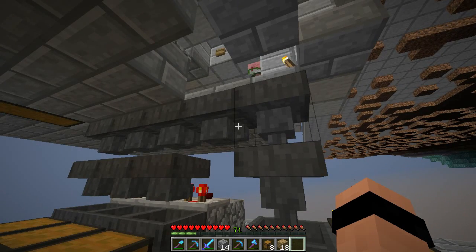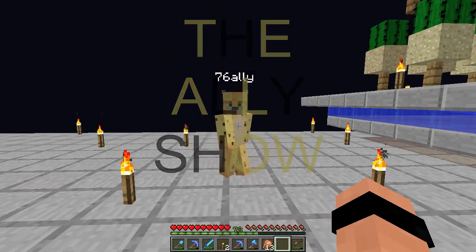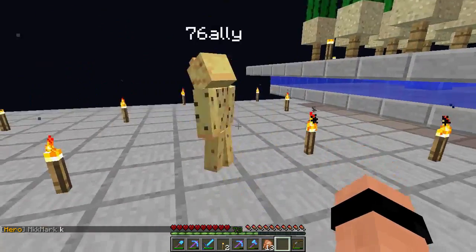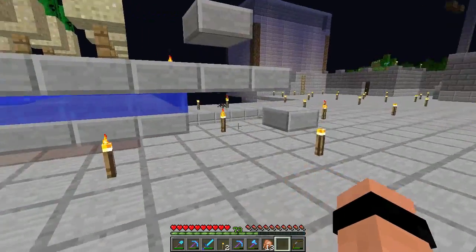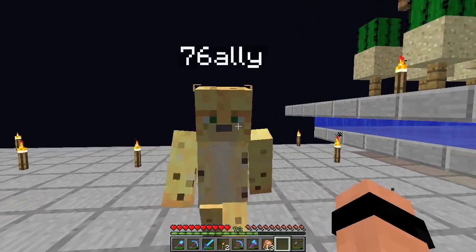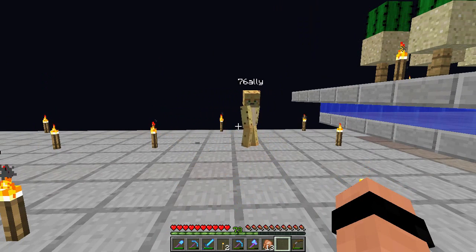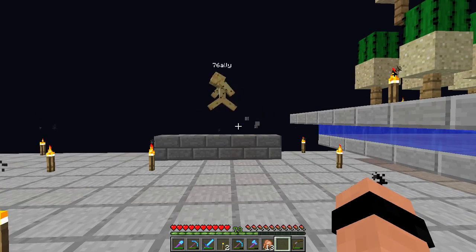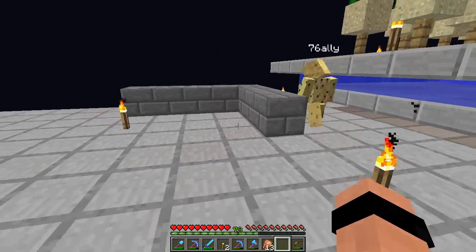We're gonna build a cobblestone generator and I have a sick design for it — it's the ally show with ally! We're here at this place and this is where we're gonna build the generators. Today we're gonna build a cobblestone generator — thank you for throwing water in my face, that was so nice of you. Anyway, this cobblestone generator is five by seven.